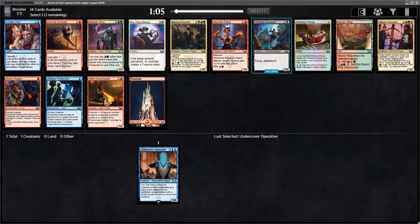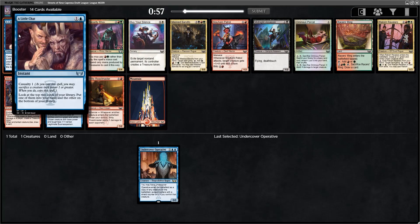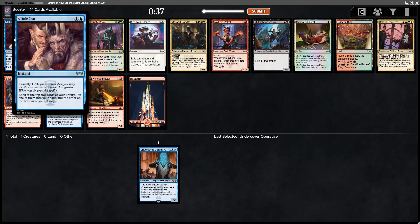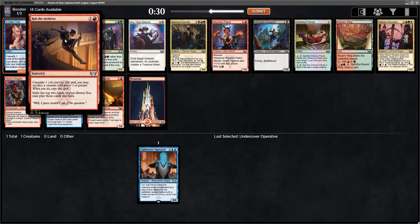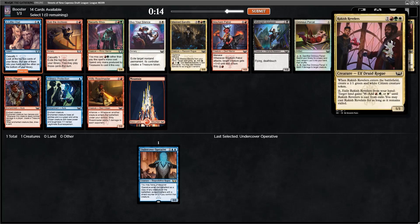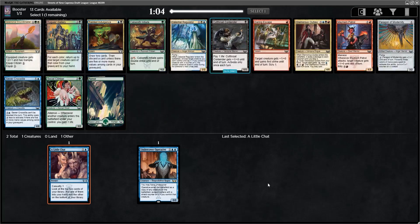I actually think Little Chat has been a surprisingly good card as well. Maybe it's a little bit awkward to second-pick it, but any of the Casualty 1 cards are huge value cards — they perform better than you'd initially expect. Being able to sacrifice any of the random 1/1 tokens you have lying around has proven to be super strong. I will say this Casualty 1 card is probably the worst in the format — it's weird that it doesn't work until end of next turn or at instant speed. But I'll try second-picking this Little Chat, passing a couple of good multicolored cards. Mayhem Patrol is quite nice, but I'm going to stick with blue for now.